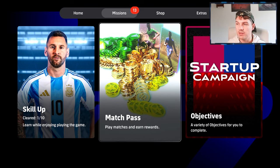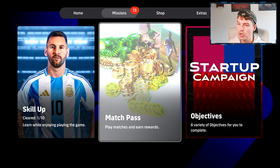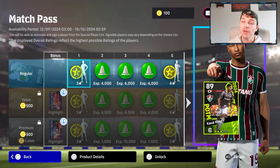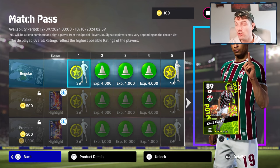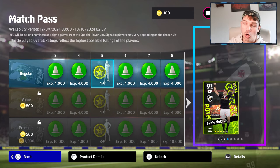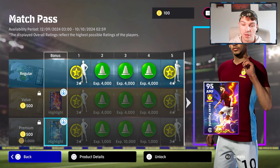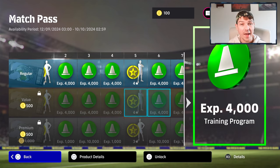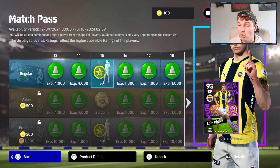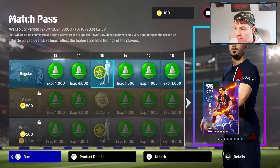The match pass is a great way to earn rewards just by playing. Every match you play — regardless of mode — completes a level in the match pass. Play 15 matches first to unlock free rewards including really good players like John Stones or Vinícius. There are premium match passes for 500 coins (around £5) with extra players and bonuses, but unlock the free 15 slots first.